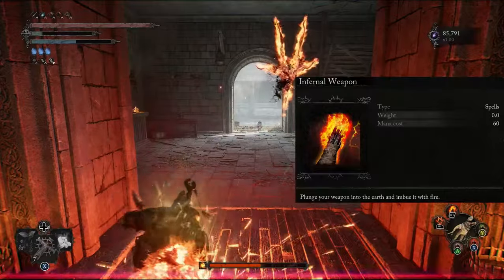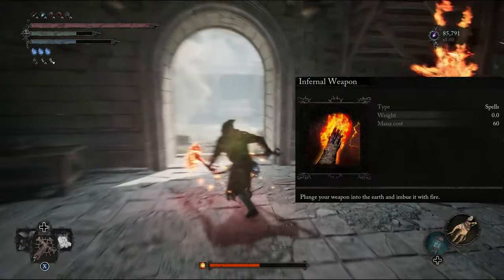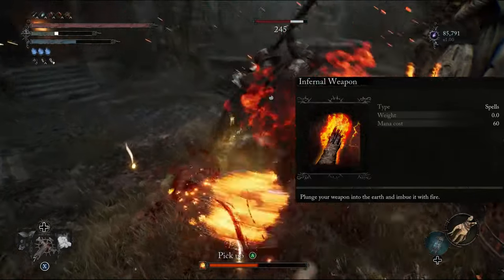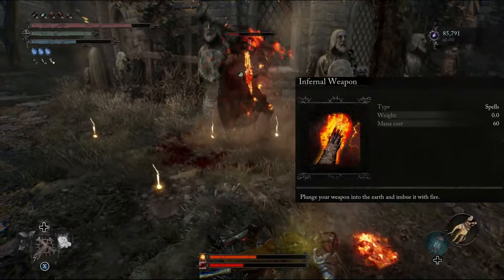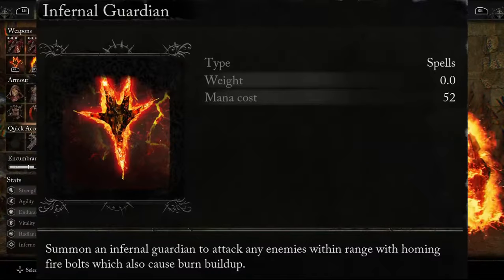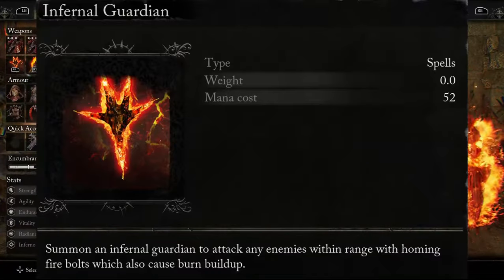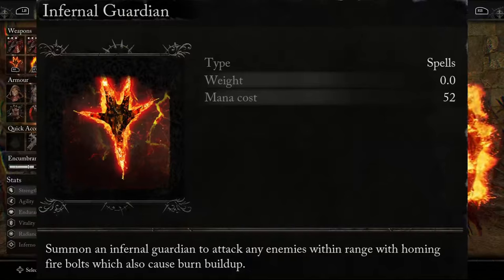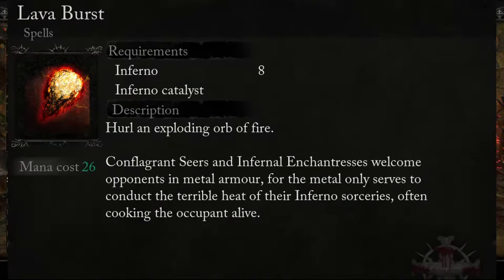Our fourth spell choice is Infernal Weapon. This imbues our weapon with even more fire damage, and synergises really well with the previously mentioned aspects of the build. It also completes the build's aesthetic and ensures the explosive Grim Reaper truly lives up to its name. Our fifth spell slot is flexible. I use Infernal Guardian most of the time. This summons a fire spirit that launches bolts of fire at your enemies intermittently, and adds another layer of safety when you're trying to remove chunks of wither damage through the Umbral Eye interaction discussed earlier. You can also swap this out for ranged spells, such as Lava Burst or Infernal Orb, if you'd like to add a more ranged element to your gameplay style.